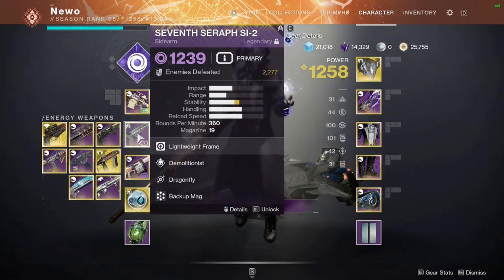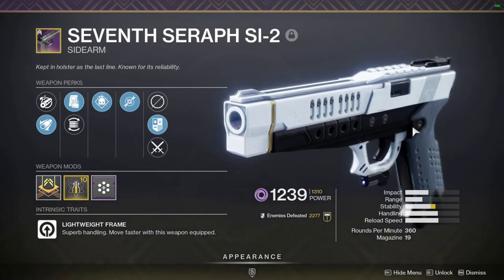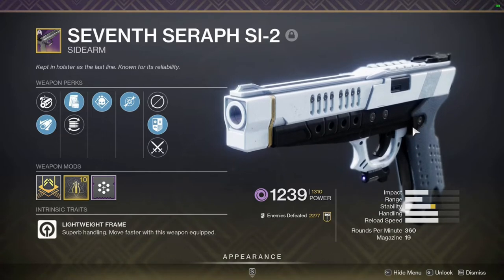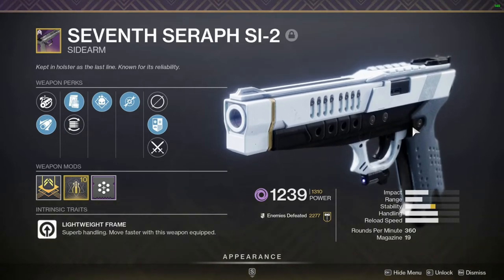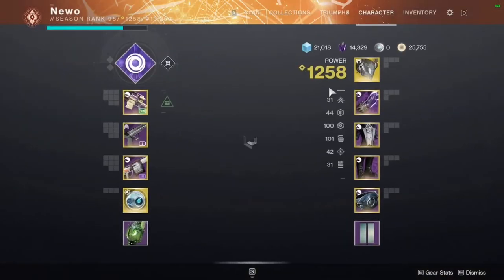To summarize: Devour heals me every time I get a kill, and Nesraxin recharges my abilities every time I get a kill. On top of that, I'm pairing that with the Seventh Seraph SI-2 sidearm. Unfortunately it's not obtainable anymore, so if you don't have it, this specific build isn't really going to work — but there are other builds you could make with Devour.